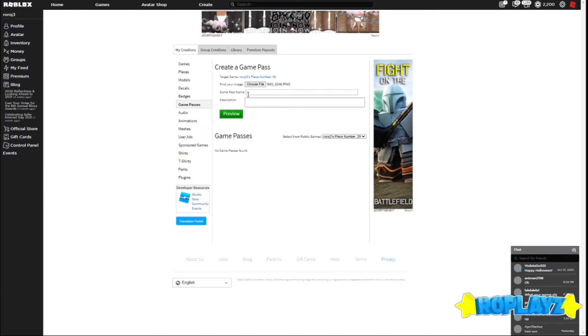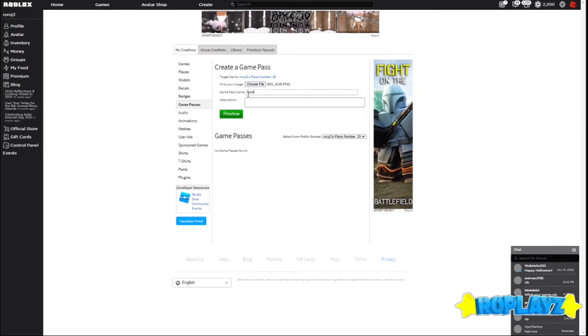Now all you have to do is name your game pass. I'm going to name mine 'Tutorial.' You don't have to add a description if you don't want to — I'll just put a dot.